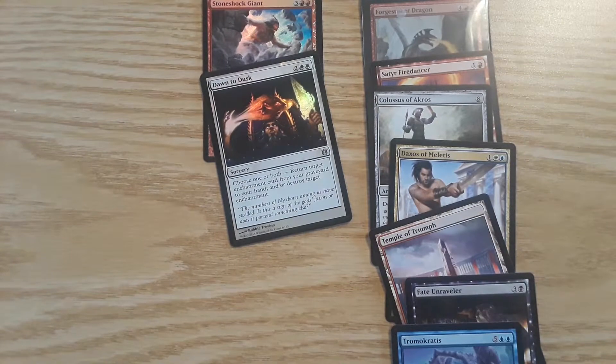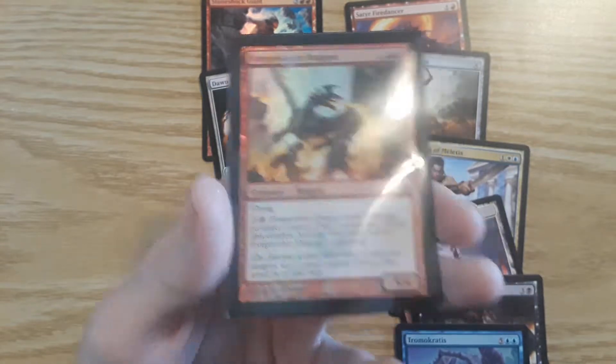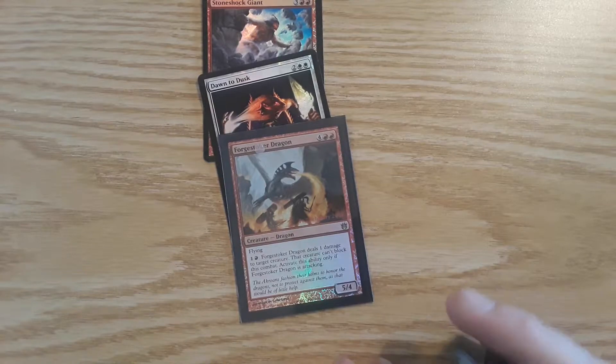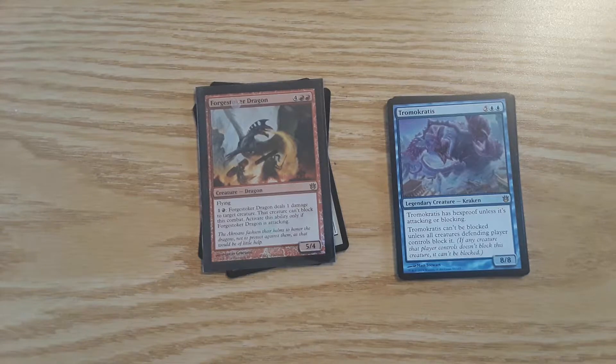Best card out of this whole pack was the promo — Forge Stoker Dragon. Alright, that is a Born of the Gods pre-release pack. Didn't want to open that today, but we had to. Please leave a like, please subscribe for more videos. I hope the videos are somewhat entertaining. I will try and do the product I was going to open today, tomorrow — if not, we'll have another product for you. Please subscribe for more videos. Until then, peace.